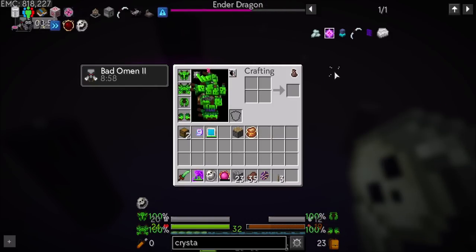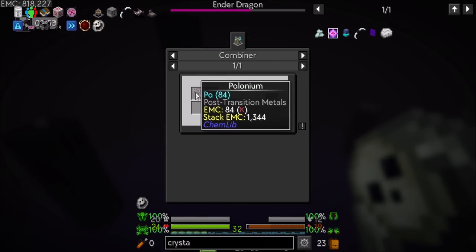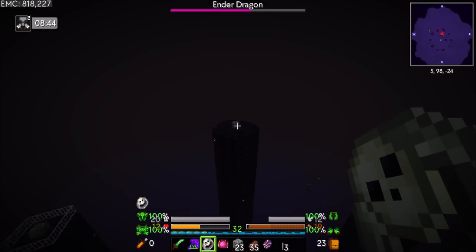End crystals — are they nether stars or are they gasteers? They're gasteers, which we can make with polonium. Okay, that's good to know. And then eyes of ender and glass. So we can absolutely do that.